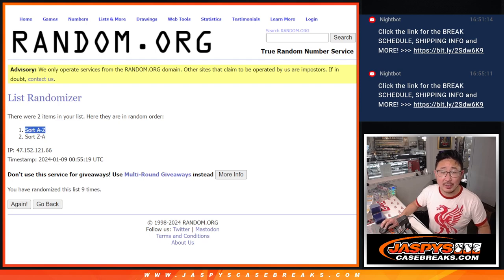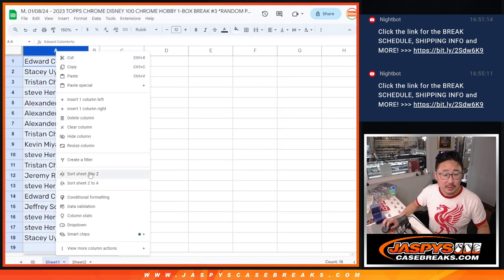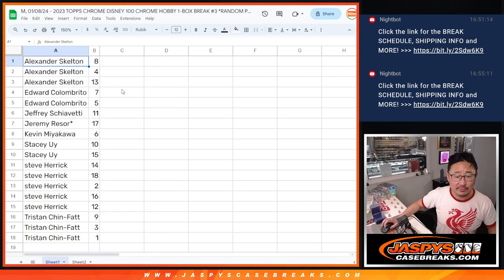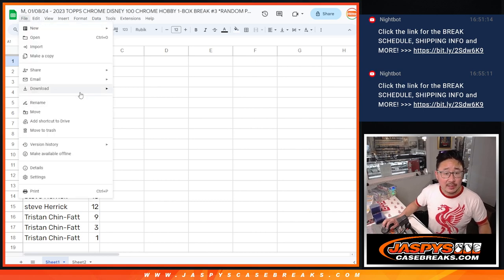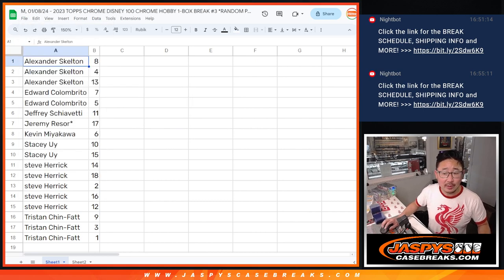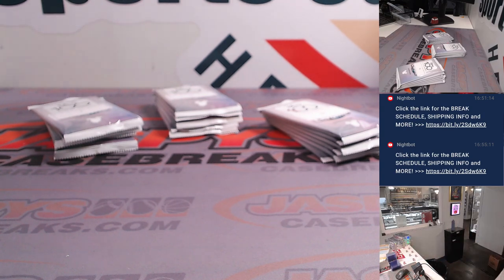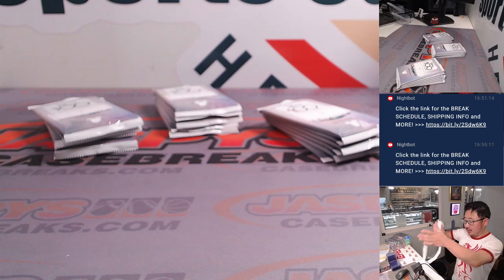A to Z again — A to Z's got it three times in a row. So let's sort A to Z. Alex, you're up first, and then Edward, Jeff, Jeremy, Kevin, Stacey, Steve, and Tristan. Let me print out these labels as well. Fast forward through this part if you're re-watching the video, unless you want to pretend that you're watching live.